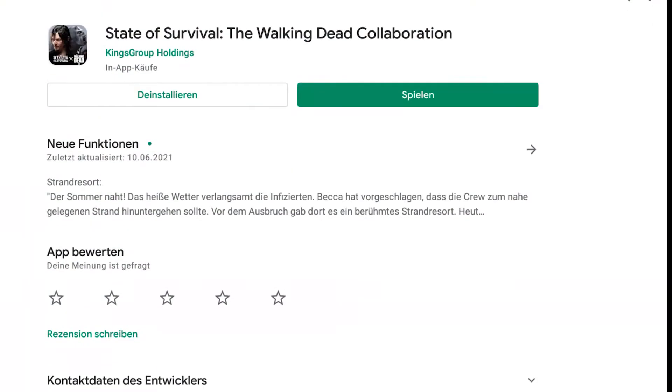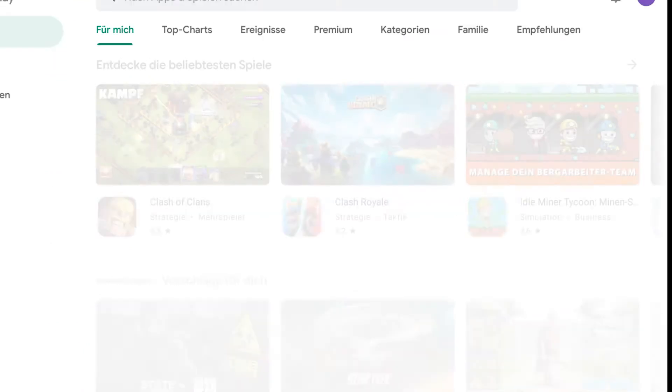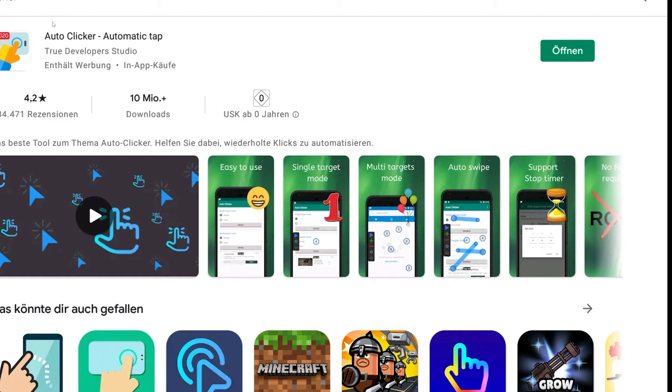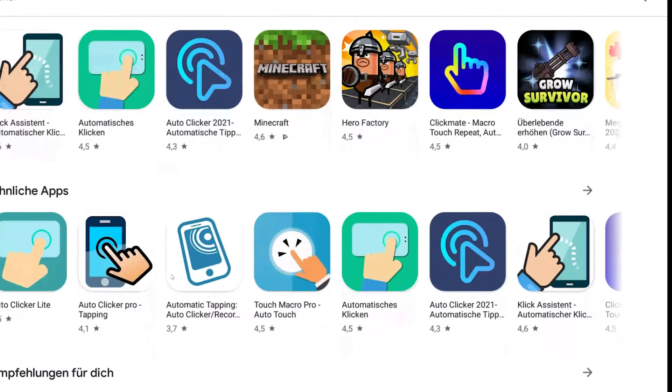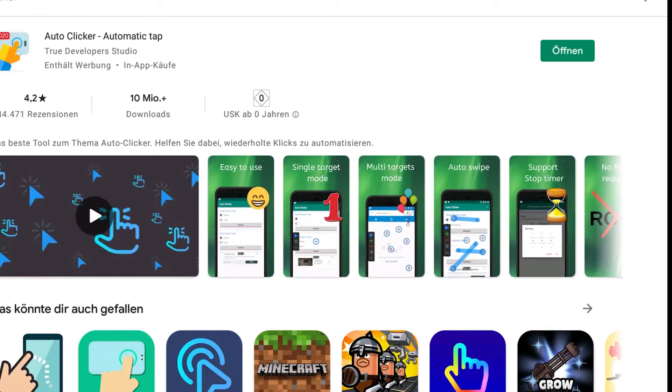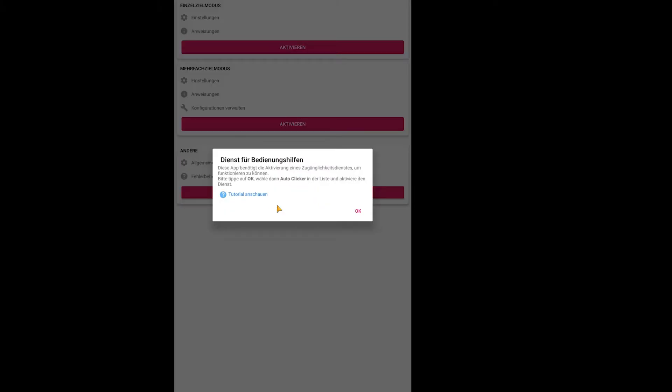First of all you have to go to your store and search for 'auto clicker'. There are different types of auto clickers - the interface is mainly in German but look for this icon. This is the one I use because you can set multiple clicks and it's more intelligent than the others. I already downloaded this app, so we need to open it.